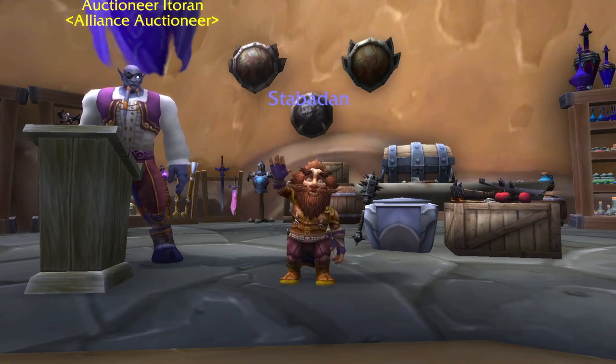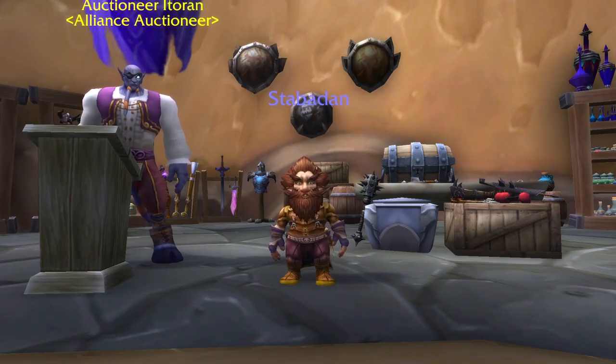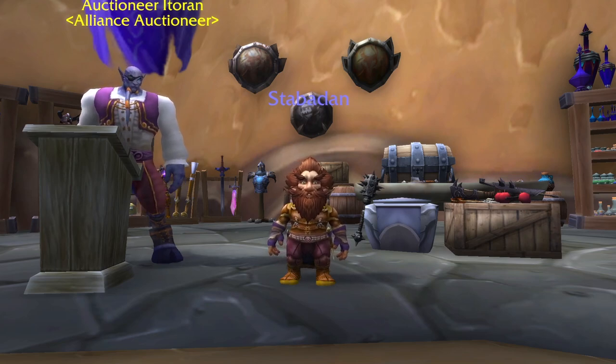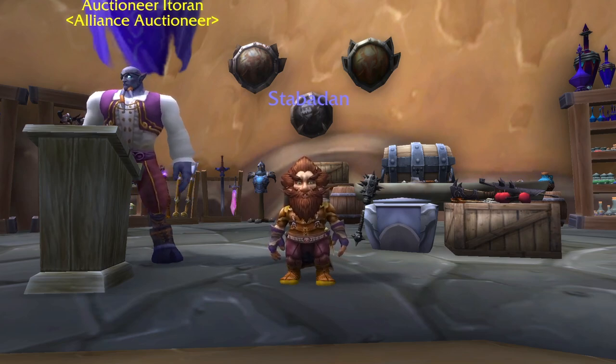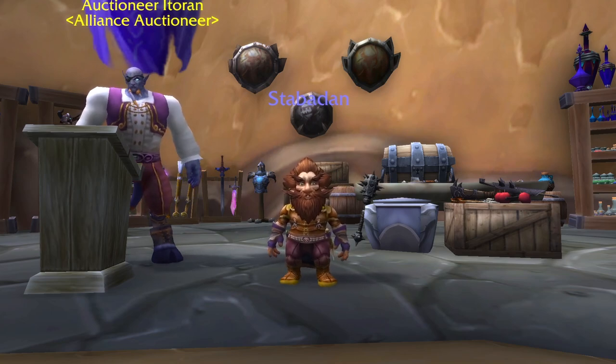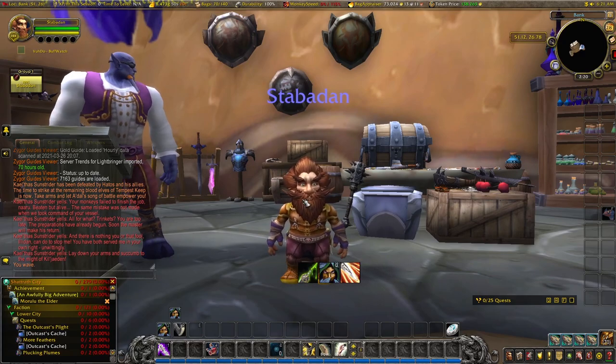Hello, this is Stabadan, Samadan, and Shadowdan and they are on a journey to make gold. Last time with Stabadan we were looking at some other materials, comparing them and maybe buying things and converting them into something else — looking at the relationship between different materials. Today we're going to take that a little bit further and carry on with our spirit of harmony. First let's go check the mailbox and see how we've been doing with our gold flips.